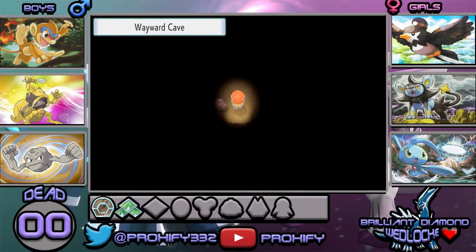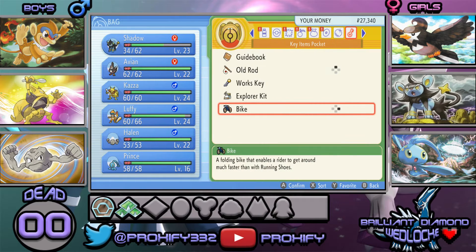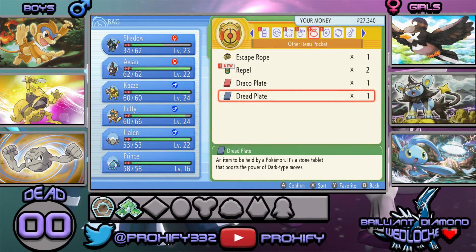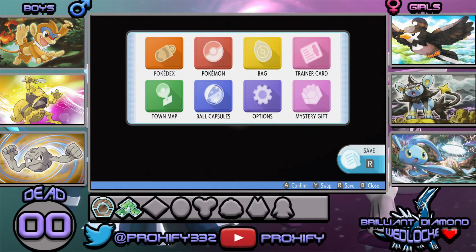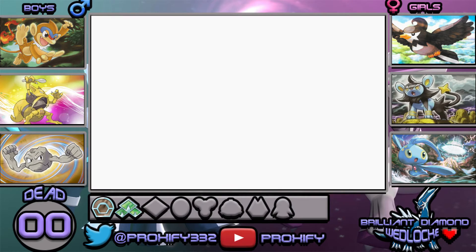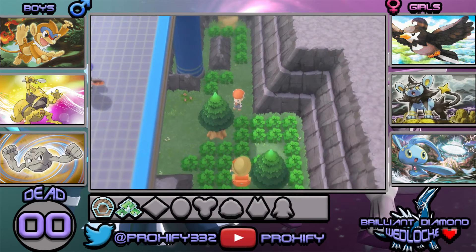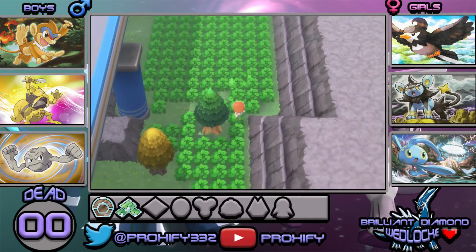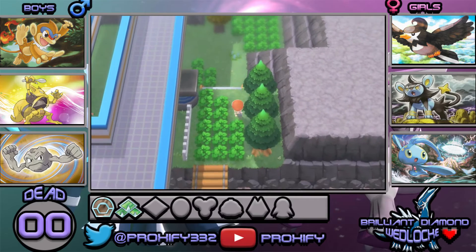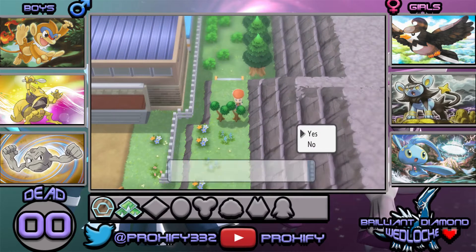Welcome to Wayward Cave — a very dark area. I can't really do anything here because I don't think I have Flash. I may have to come back to this area later because I don't want to run into a random Pokémon right away — I really want to make sure I get a Gible. I'll come back a little bit later once I find where the Flash TM is. I don't think Flash should be too far away, but I'll need to do a little bit of research.